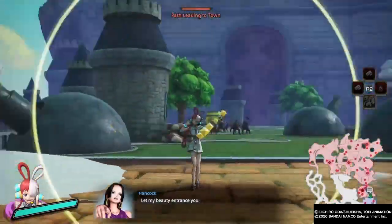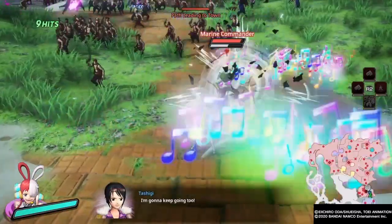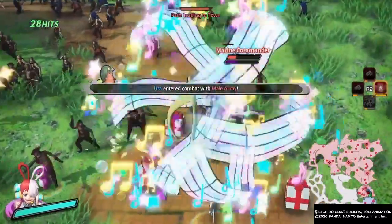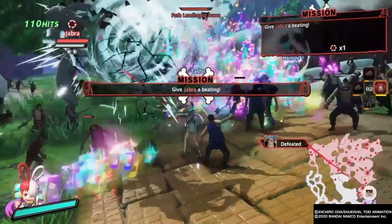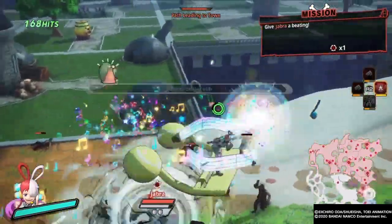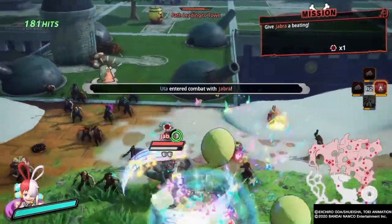Welcome back to my channel. Today we're checking out Pirate Warriors 4. We just got the new DLC drop of the One Piece Film Red DLC, and today we're going to be checking out Uta. I'll go over her moves here in a second, and then we'll finish off the playthrough on this map. Absolutely great character. Let's get into the moves and see what she can do.